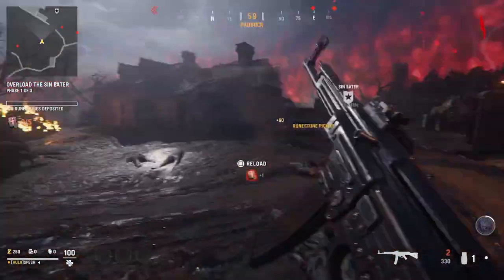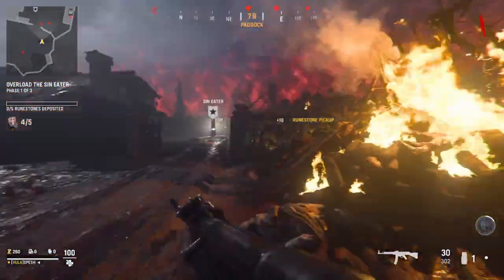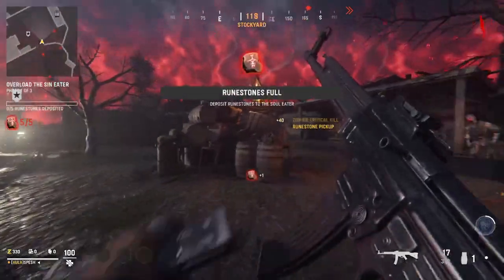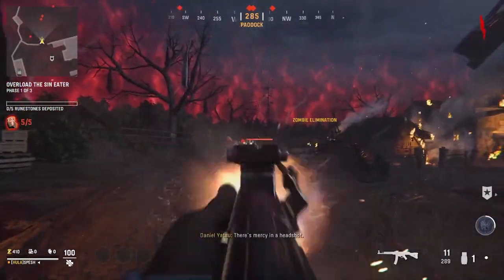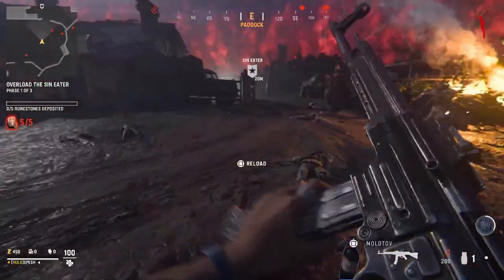Basically, by doing this, you're just going to have an endless wave of zombies coming at you. I'm doing it on a pretty early round with a weapon I didn't really use before this, and you can just see me kind of flying through the different ranks of the weapon already. I have a double XP token on, and I would highly recommend that if you're doing it, but you absolutely fly through the levels — and it's also a really good way to grind out camos.